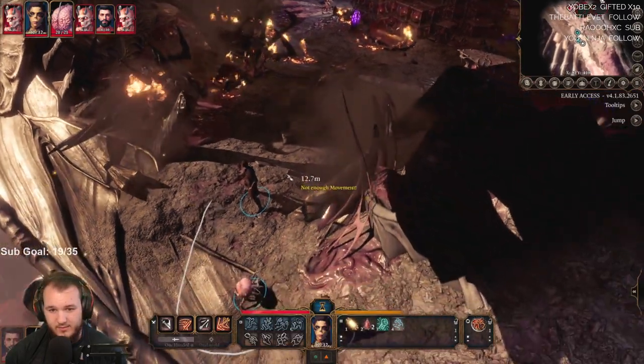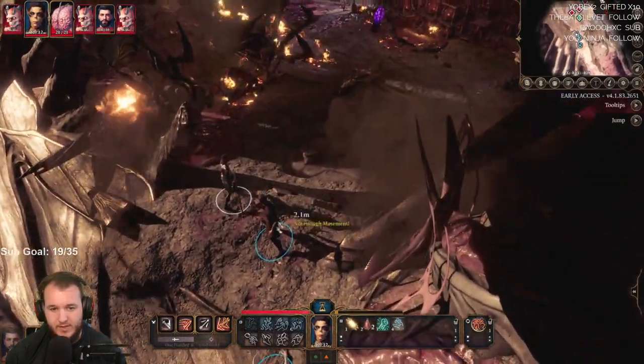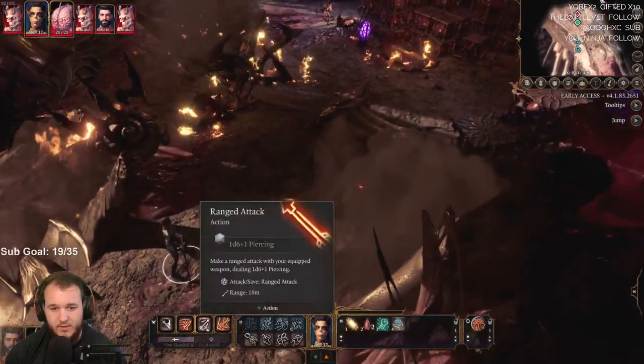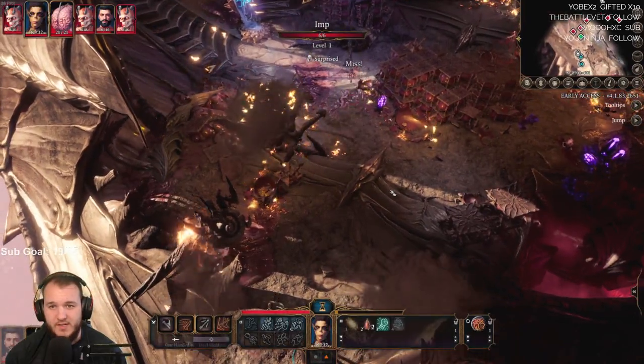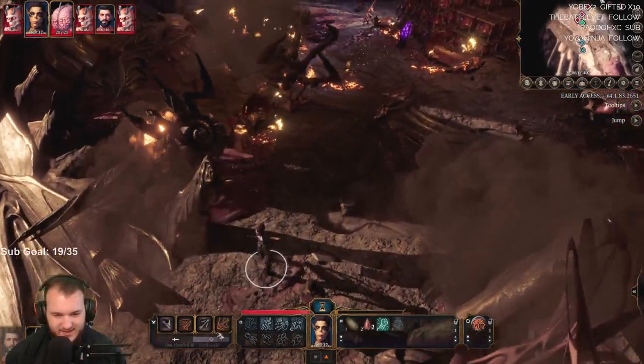Commence battle. Combat happens in turns — each turn you can do one action and one bonus action, you can also move. A roll of the dice decides turn order — this is called initiative and is influenced by your dexterity. Your available actions are highlighted. Bonus actions are actions you can perform on top of your normal actions. A movement bar shows how much distance you can cover during your turn. She got the first one. We can do a ranged attack — 85% — missed.